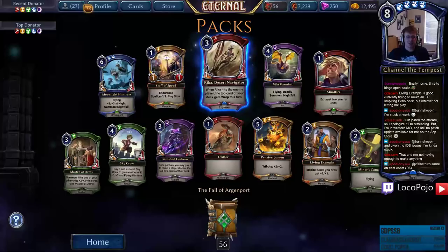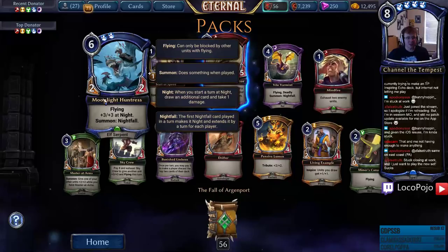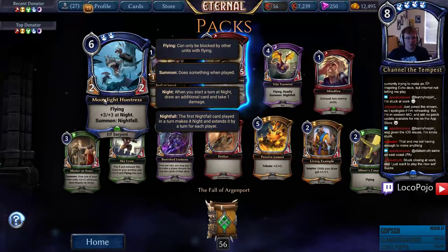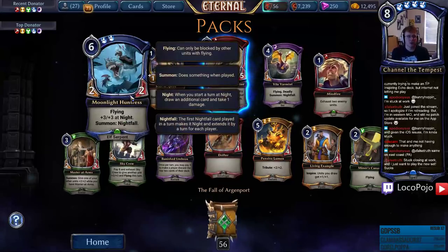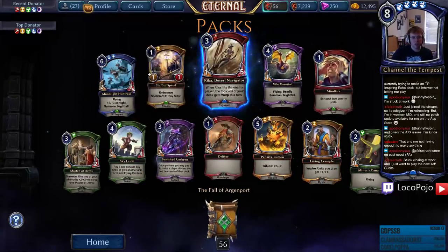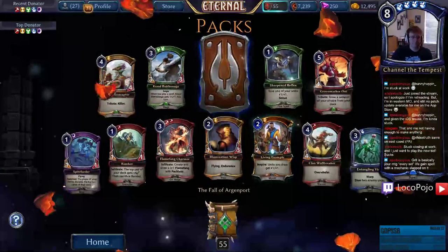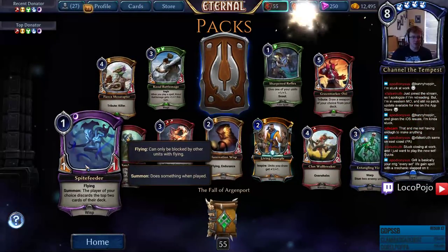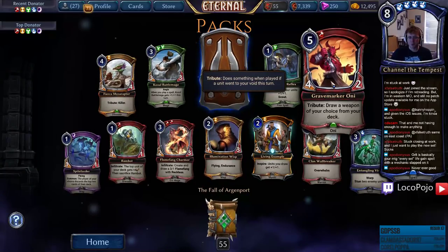Moonlight Huntress — Flying, plus-three plus-three at night, Summon Nightfall — five-five Flyer at night. That's almost a better Moonlit Gargoyle. I dig it — also gives you something to do with Moonlit Gargoyle. Spite Feeder, Grave Marker, Oni — draw a weapon of your choice from your deck.